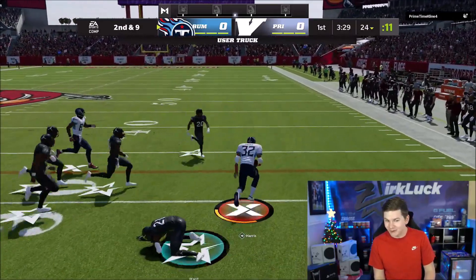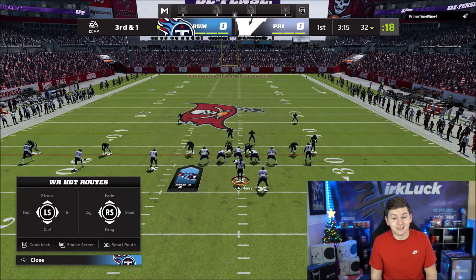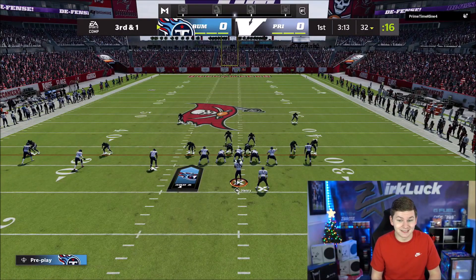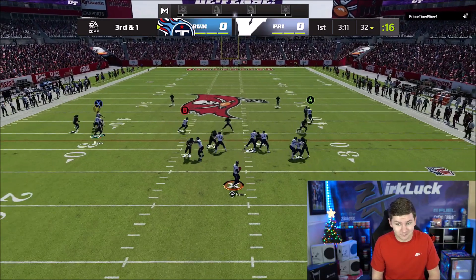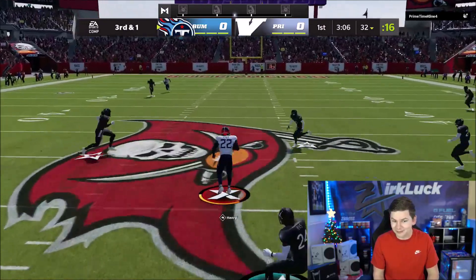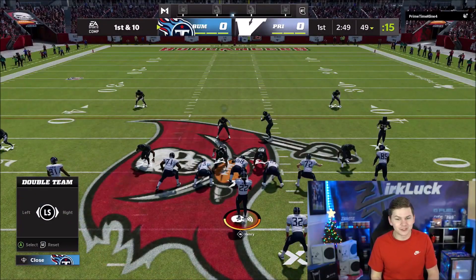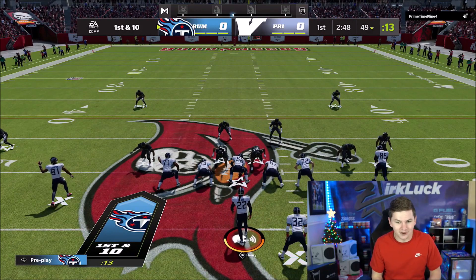We try to truck over him with Franco — we got popped, but great try. This Franco Harris is definitely nothing to sleep on. He's got great trucking, great speed, and I have the abilities you want on him. We found a crease with Derek Henry in the open field and just took off. Then right back to Franco Harris with another run.